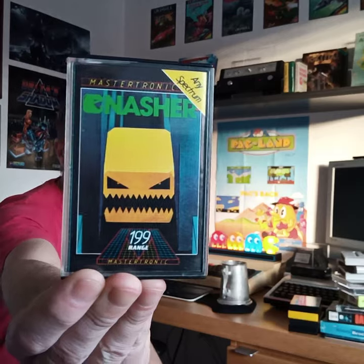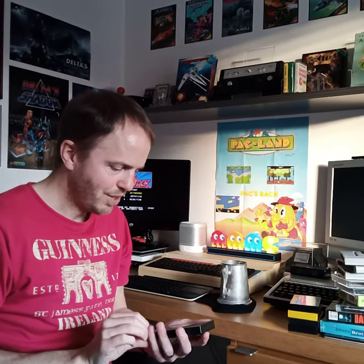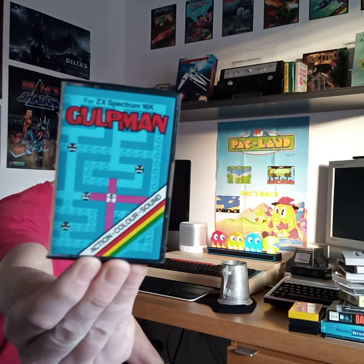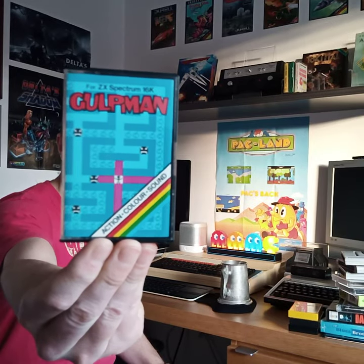Then we've got this one I did use to own and I always liked the artwork - that's Gnasher. It's going to be quite a basic one, but I love all the Mastertronic artwork. They just looked so much of their time. I'll probably do a video at some point. Then we've got Gulpman - 16k only. I think this was kind of a cross between Pac-Man and Bomberman, if I remember rightly. It cleaned up quite nicely, and these are all quite cheap to get so far.